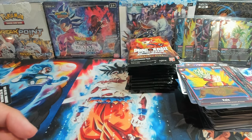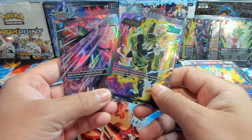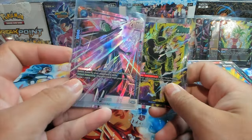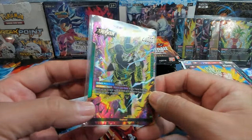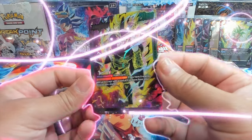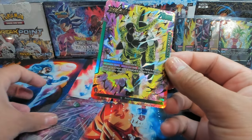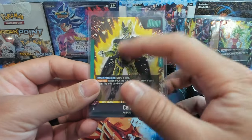As I promised, these were the pulls from the first booster box that unfortunately will never see the light of day. We have the Alt Zamasu for my Zamasu deck, which I'm really happy to have, and then the Cell alternate art leader. We haven't pulled any alt arts or secrets from this current box, but we did pull this bad boy — just look at that.